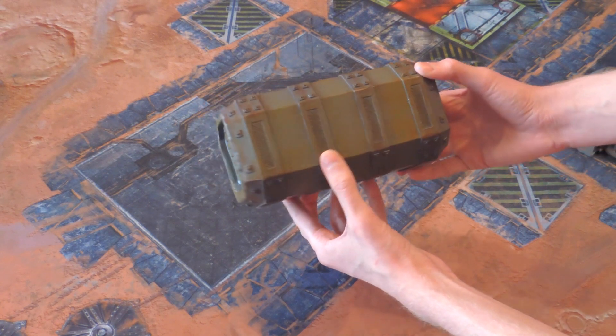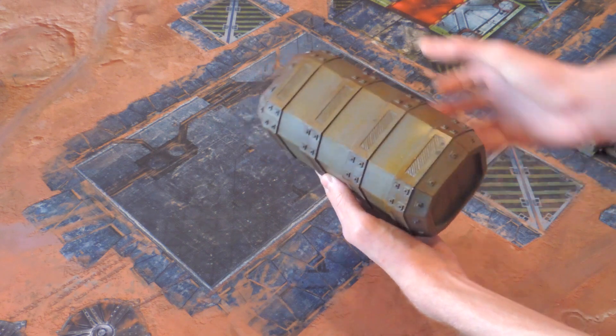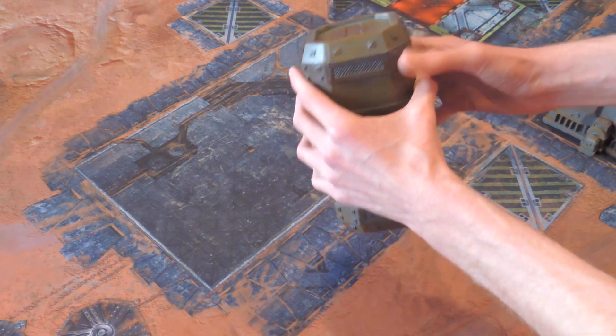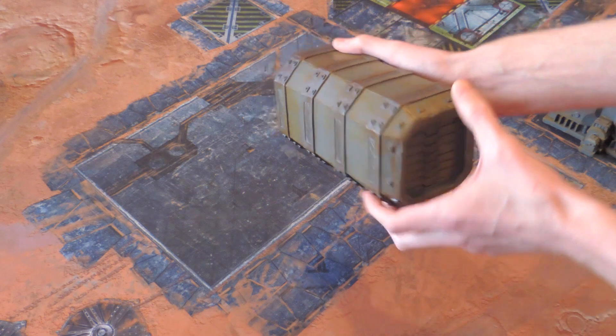Next we're going to look at the storage crate. They're actually pretty hefty. Let's give it a turn around — there are the side doors. They're really cool, a nice sci-fi-looking piece of terrain.